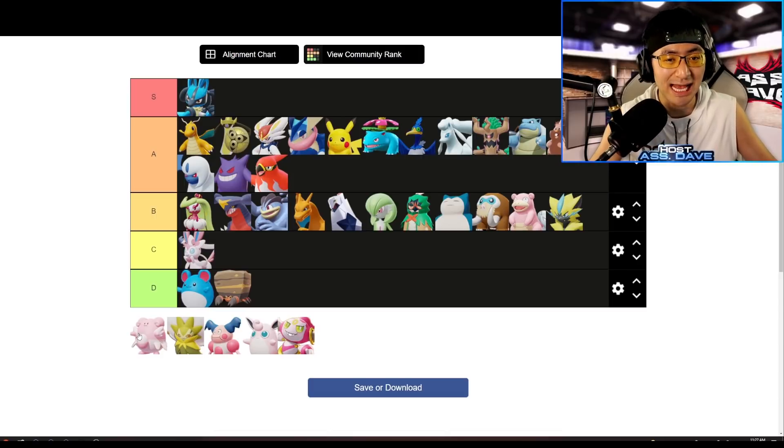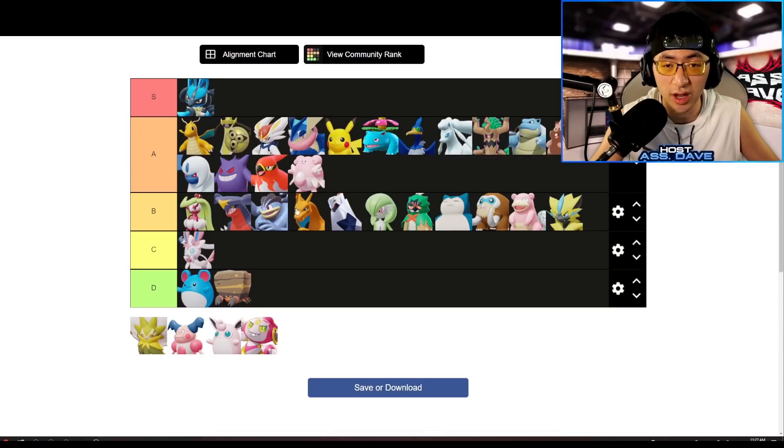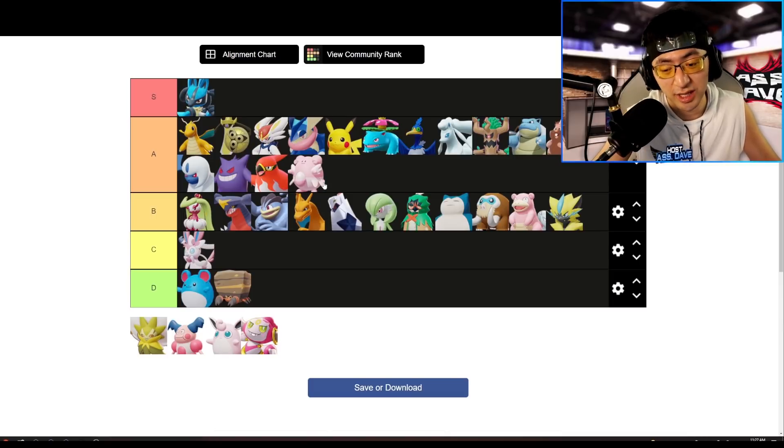Now for the Support role. Blissey is definitely A-tier — through the roof. There's so much crowd control in the game now, and Blissey can cancel all of it on command with Safeguard, giving both herself and the ally CC immunity plus a strong shield. On top of that you have Egg Bomb which does solid damage with decent crowd control. The Unite move is too strong. Overall Blissey is really nice — probably the top Support. This Pokemon soaks up damage and offers a lot of attributes to the team.